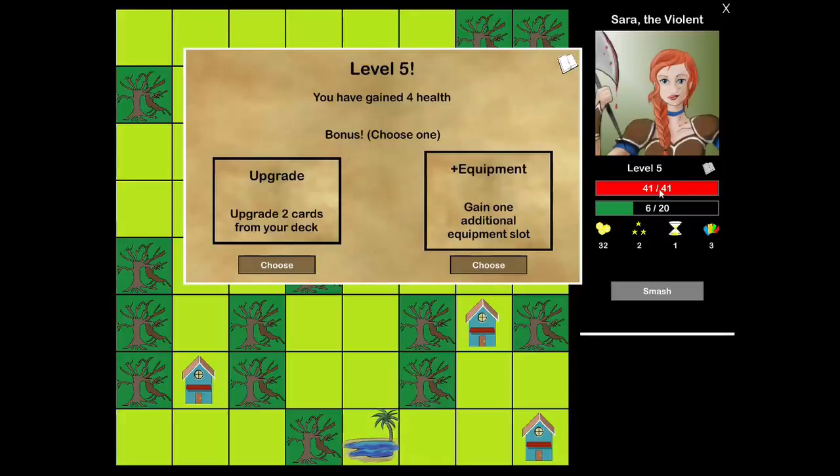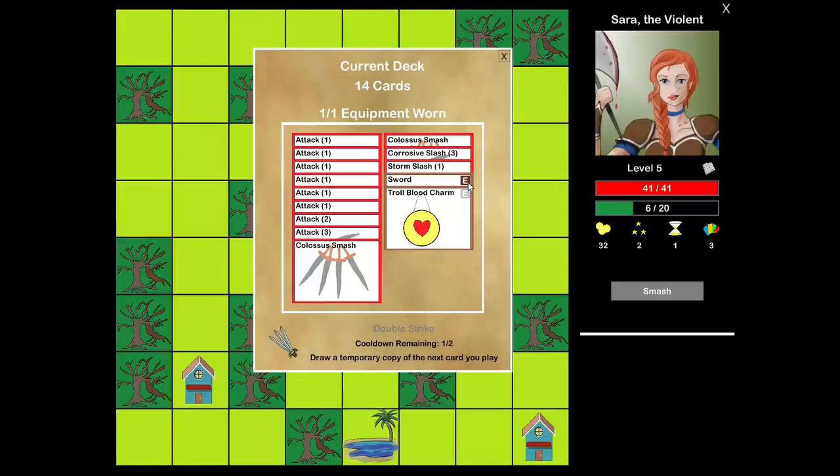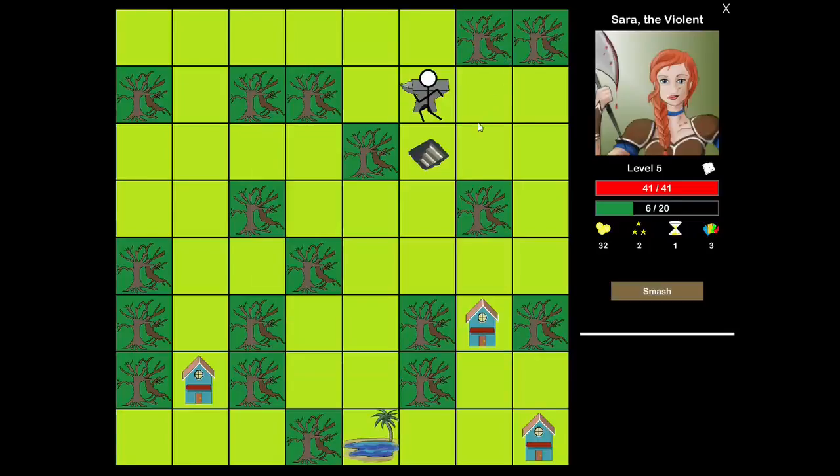This is great — an equipment slot. Beautiful. So now we can start with the sword equipped. And the Troll Charm does not need to be equipped at the beginning — I can equip it during the fight, as long as I equip it at some point before the fight ends. Granted, if I kill a monster before going all the way through my deck, I'm going to wish I had this Troll Blood Charm. So let's get that sustainability in there.